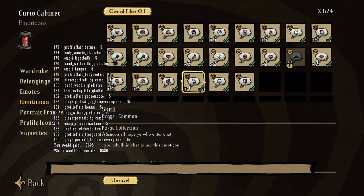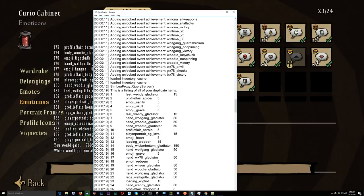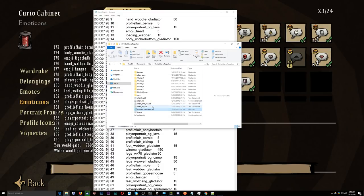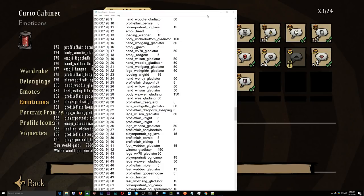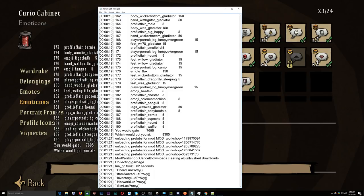If you press the tilde key again, you'll notice it lists all of them. If you're looking for the absolute complete list, the console only shows a certain number and I don't know how to scroll it — I've tried page up, page down, alt plus whatever, it doesn't seem to work. So instead we use the actual log file. In your Don't Starve Together folder, the same folder we looked at before, the log should be under client_log, and it lists all the items that are going to be unraveled — all 190 of them — plus how much you would gain.